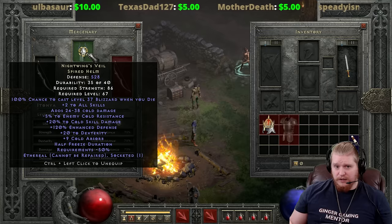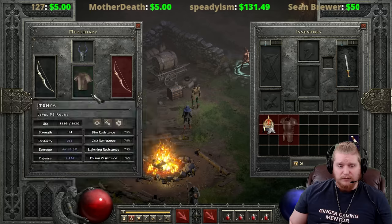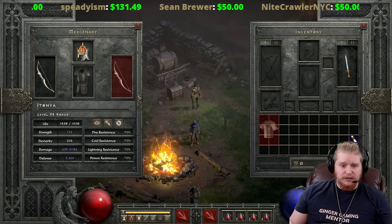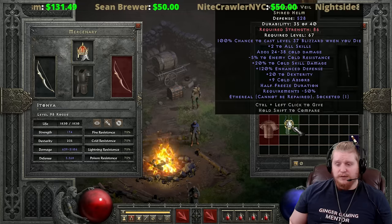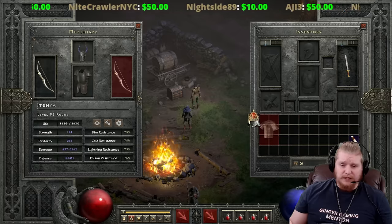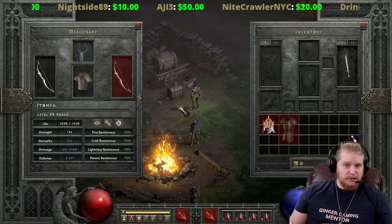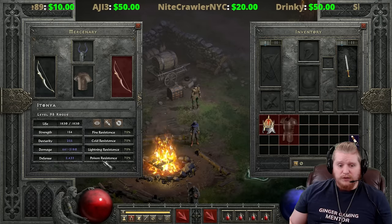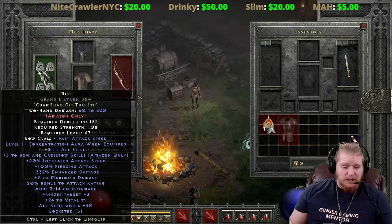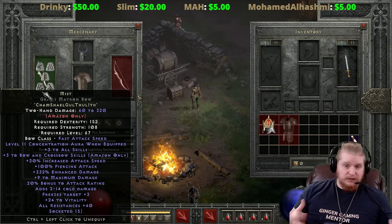If you're going to set up a character like this, you want life leech and open wounds. If you don't need open wounds, Chains of Honor plus CoA is the better option. If you want open wounds, your better bet is Nightwing's Veil and Bone Flesh. Open wounds is really nice to prevent regeneration, and she'll deal significant damage with the Mist bow. For the Mist bow specifically: if going for elemental damage, use the Matriarchal Bow which is faster; for physical damage, use the Grand Matron Bow which has higher damage but is slower.